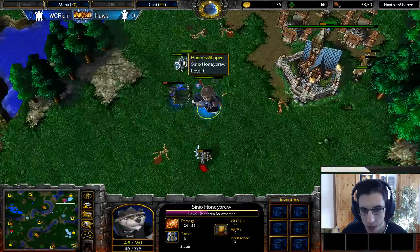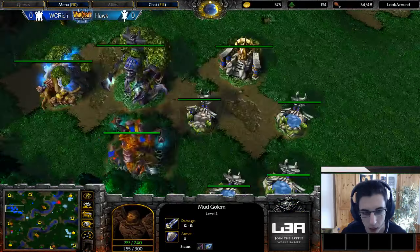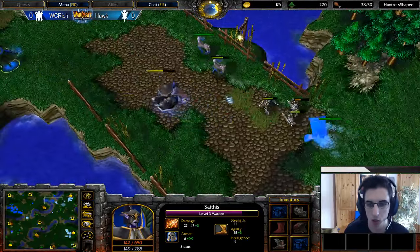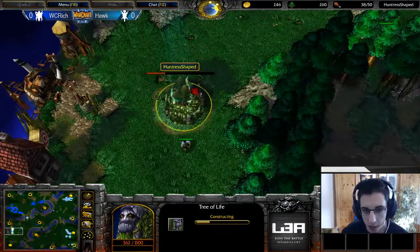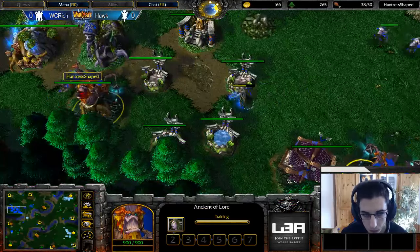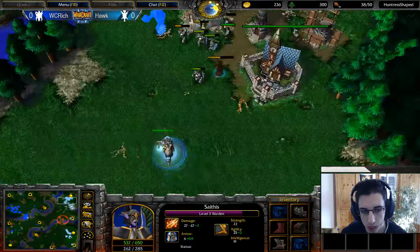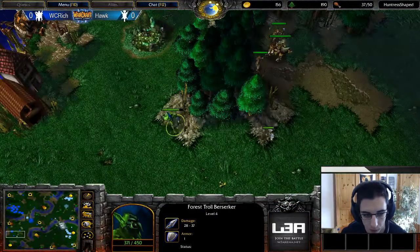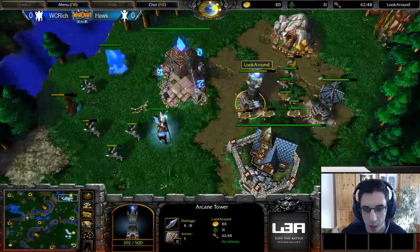He's still more aggressive, still trading with just footmen. Seems like he's baiting — running away from the Mud Golem. He has to be careful not to lose his Warden, but she might have Blink. She didn't use Fan of Knives or Blink — not sure if she has them, maybe he didn't skill anything yet because he didn't have to. He's also trying to go for a counter-expansion, but Hawk instantly scouted it with a peasant — quite a nice scout. There's a Dispel upgrade, Abolish Magic, and another Dryad. It seems Rich wants to instead go and make sure his Tree of Life goes up.